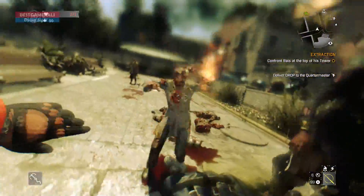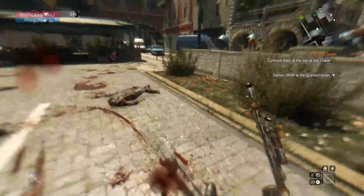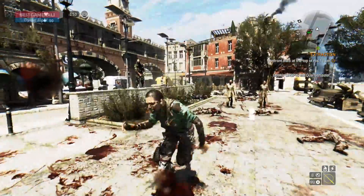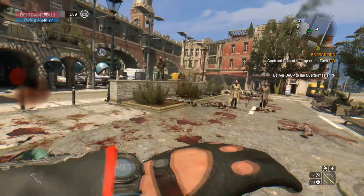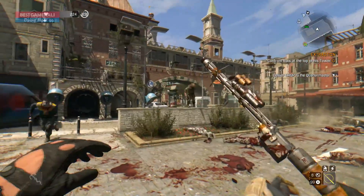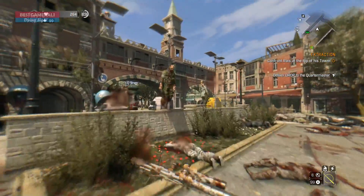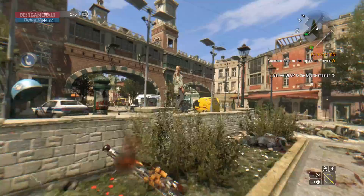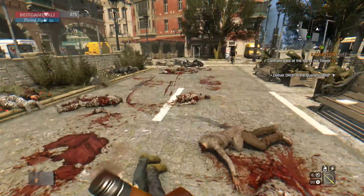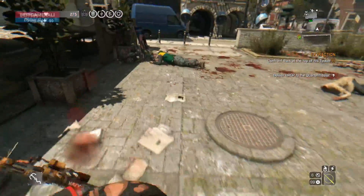Hey, what's up guys, I'm back with another Dying Light video. In this video we're going to be talking about the strongest one-handed weapon in Dying Light — you can also call it the strongest weapon in Dying Light overall. Today we're going to be looking at this one-handed weapon called the Volatile Hunter Baton and why it is really OP and why I think it's the best weapon in Dying Light.